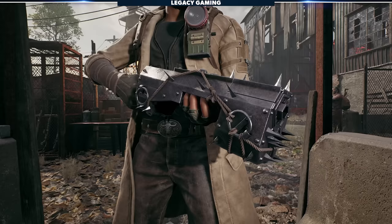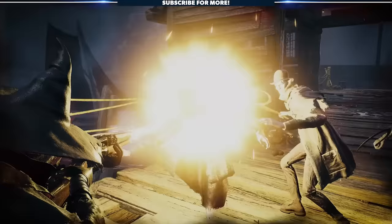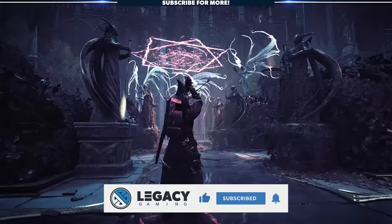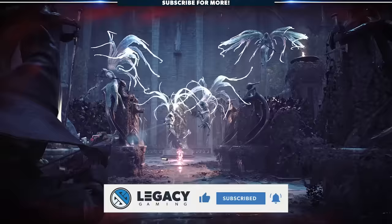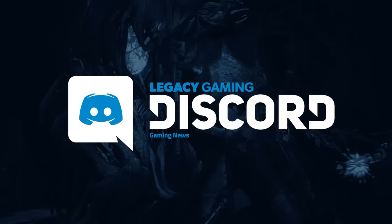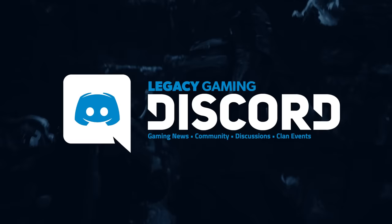So there you have it, a quick video to help you unlock the secret weapon, Anguish. If you found this quick guide helpful, do me a solid, hit that thumbs up, and consider subscribing. We've got more Remnant 2 coming your way, and we'd love to have you along for the ride. You can also join us on Discord if you want to hang out with the team, talk about great games, and enter for your chance to win tons of free prizes. That link, as always, is below. My name is Cody Akin, and from everyone here at Legacy Gaming, thanks for watching, and play on.